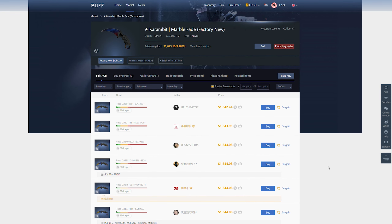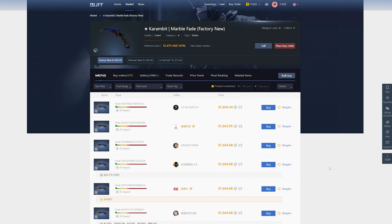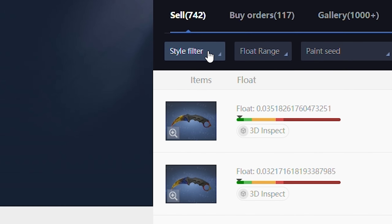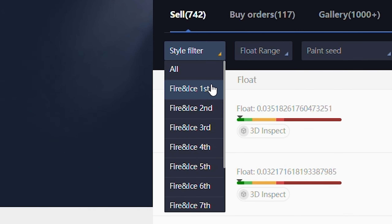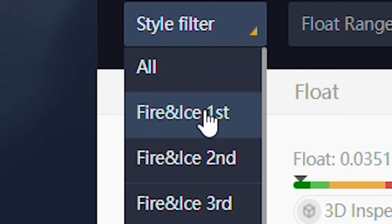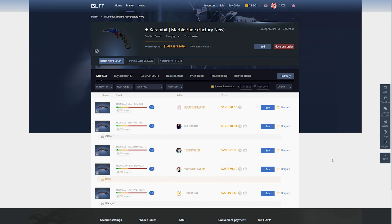If you're looking for listing prices for a normal factory new Marble Fade, you can see all of them right here. But we're specifically trying to price a fire and ice pattern. You'll notice there's a style filter dropdown — if you click this, you'll see all the different options for fire and ice. We're going to imagine we're trying to price check one of the best fire and ice patterns, so I'll go ahead and select 'fire and ice first.' That immediately replaces all the current listings with only the first fire and ice patterns.